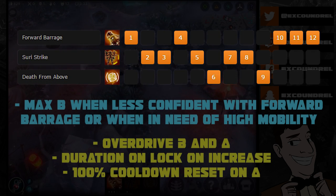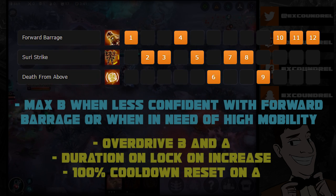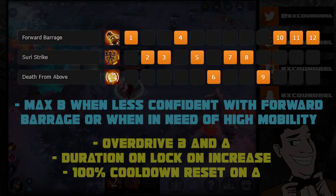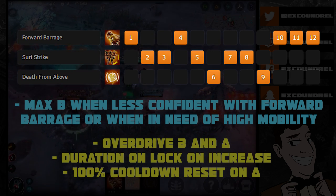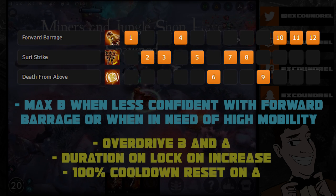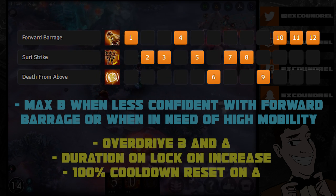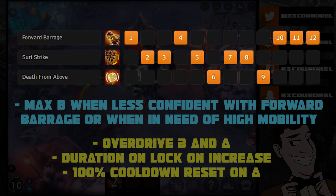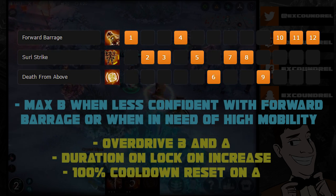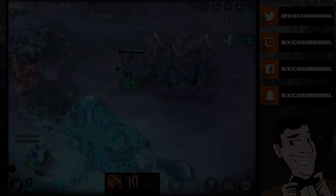If you're less confident hitting Forward Barrage, maxing Suri Strike first is perfectly fine — there'll be a lull in damage output, but you can refresh Forward Barrage more readily and have more mobility, especially against something like Krul. Each point in Suri Strike reduces its cooldown, making you more mobile in teamfights and skirmishes. We don't max Death from Above simply because you don't get too much from additional ability points into it, and it's not off cooldown as regularly as Forward Barrage and Suri Strike.